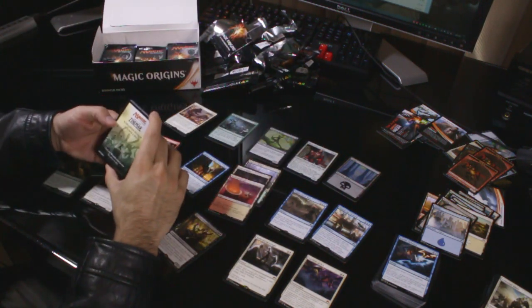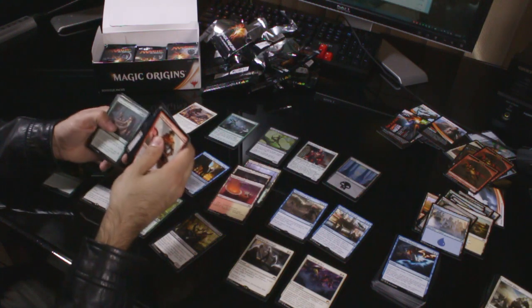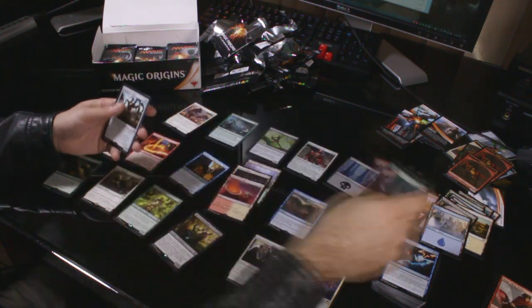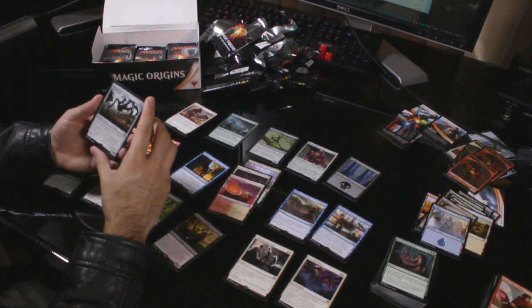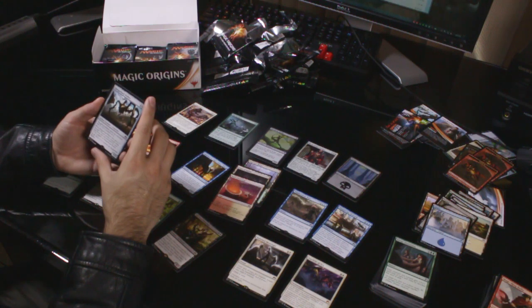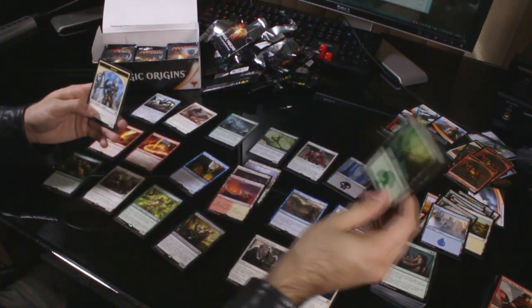I'm excited for Battle for Zendikar too — if it's anything like the first Zendikar it should be pretty sweet. Uncommons: Joraga Invocation, Consecrated by Blood and Thopter Engineer. The rare is Hangarback Walker — double X for a 0/0 artifact creature that enters with X +1/+1 counters. When it dies, put a 1/1 Thopter token with flying for each +1/+1 counter. You can also pay one and tap it to add a counter. It really looks like Thopters is going to be a thing in this set. Forest and a knight token.